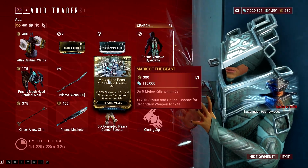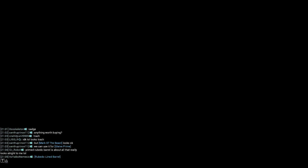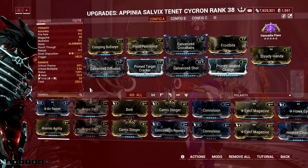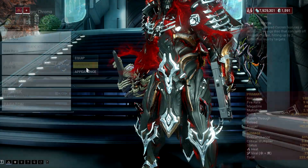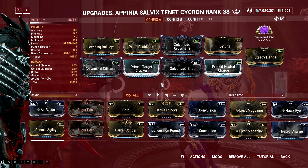Also, Mark of the Beast mod is a great choice especially if you are using a Pistol and Glaive combo. The Mark of the Beast mod increases Status and Critical Chance by 20% per rank for a maximum of 120% for secondary weapons on 6 melee kills within 6 seconds.